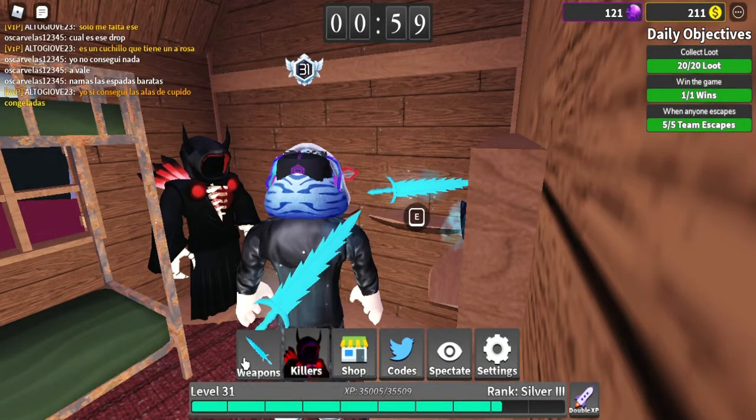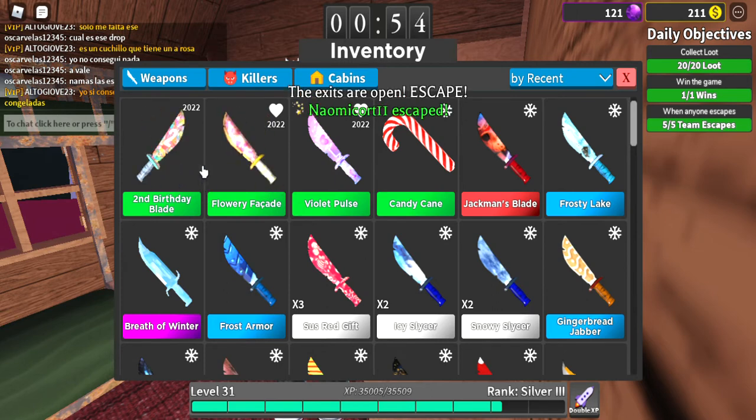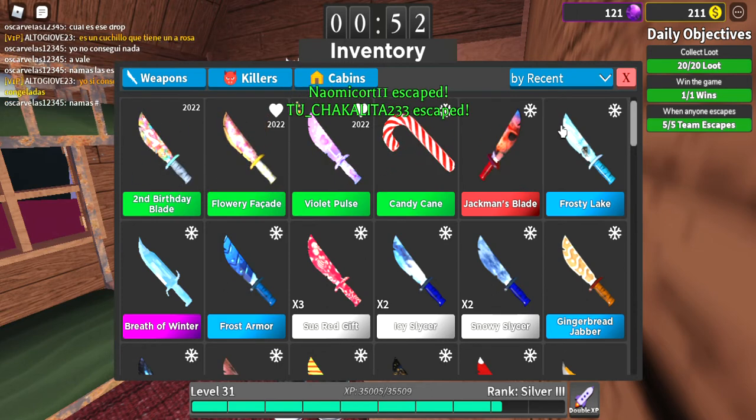Those are the two knives: the Flowery Facade and the Second Birthday Blade. Thank you guys for watching! The codes will be in the description below so you can copy and paste them. Peace out and goodbye!